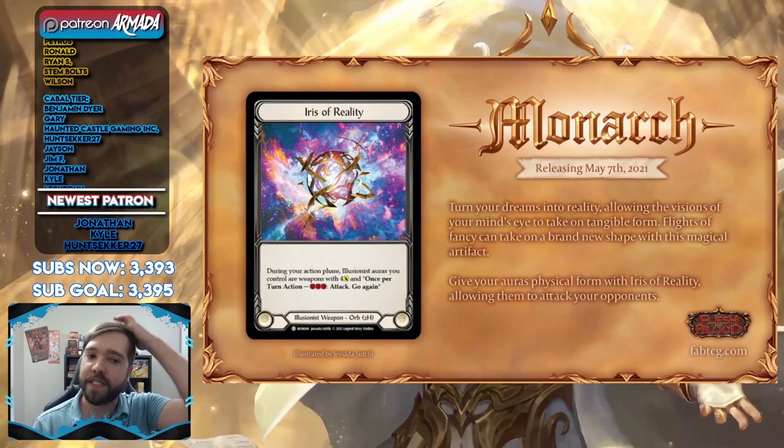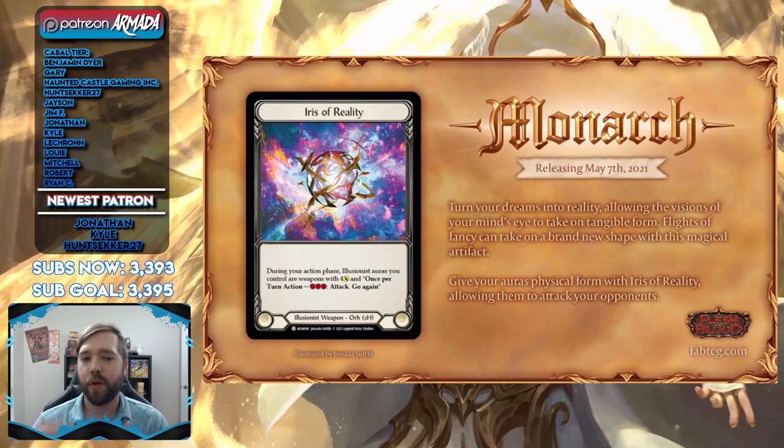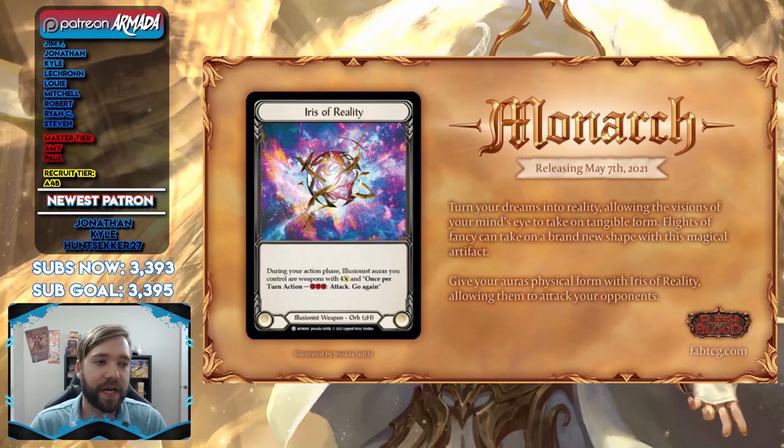That's a really cool way of taking the idea of an illusionist — someone who's trying to trick you into what you're seeing. It's like: is this real, is this not real? Well, it was defensive, but now it's going to hit you in the face. That's very, very cool. Also, this card is beautiful — I am a sucker for galaxy things, galaxy print, anything like that. I just love it — the color usage, the bright vibrant colors.